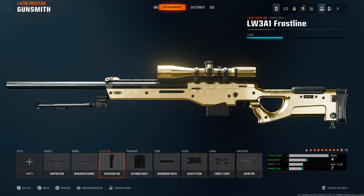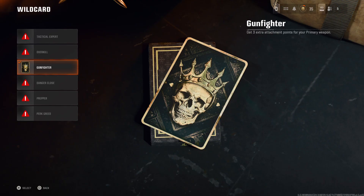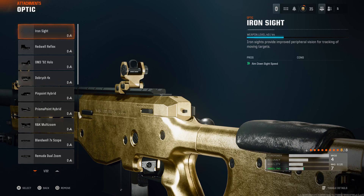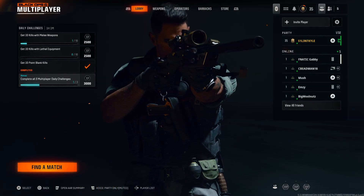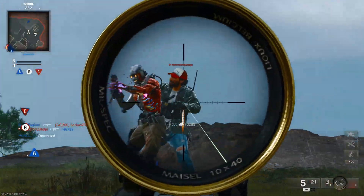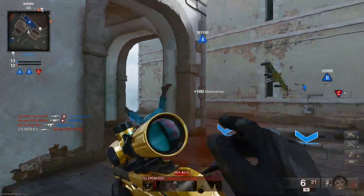This is my class — you may notice I've got eight attachments, and that is because I'm using the wildcard. If you want eight attachments on any gun, just use the Gunfighter wildcard. I believe you unlock this at level 33. If you don't have this wildcard unlocked yet, the five attachments I would use would be the magazine, cone stock, laser, and fire mod. I would just use those five if you can't use the other three as well. Let me know if you want to see an iron sight video with this gun.